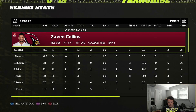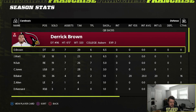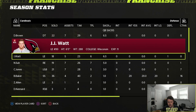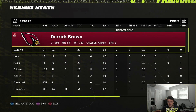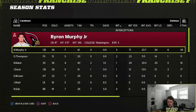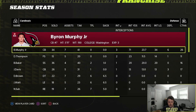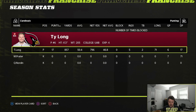On defense, Zayven Collins is leading the team in tackles. Derek Brown, who we got from the Panthers in the McCaffrey deal, is leading my team in sacks along with J.J. Watt. Dominique Su is doing pretty good as well. Byron Murphy Jr. is leading the team in interceptions. Matt Prater is only 4-of-8 on field goals — that's kind of gross.